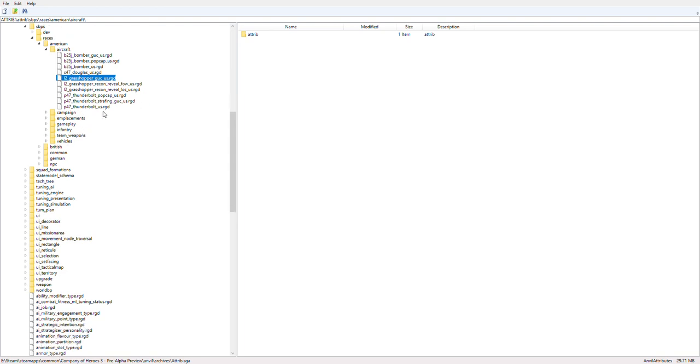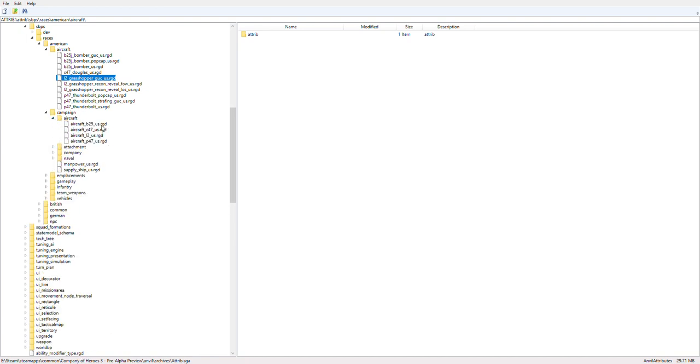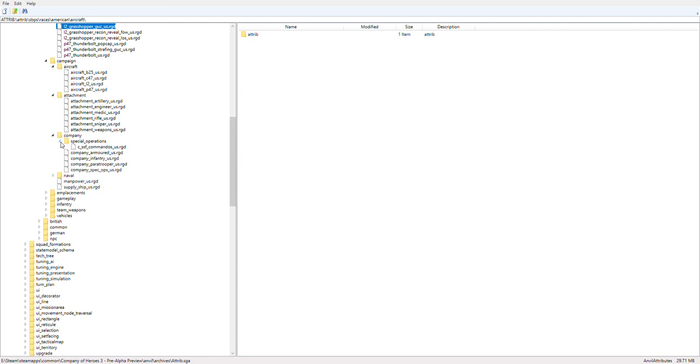The P-47 Thunderbolt is obviously a very famous plane that was also in both previous Company of Heroes games. Moving on to the campaign folder: we have the aircraft again — these are abilities or entities. Then we have detachments, which are the campaign production units I believe — engineers, medic, rifleman, sniper, weapons — these are the team weapons of course.